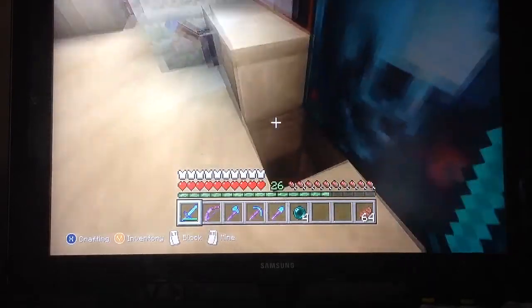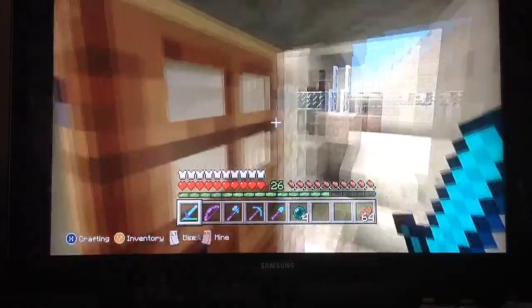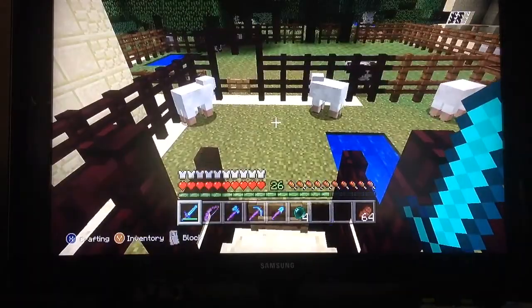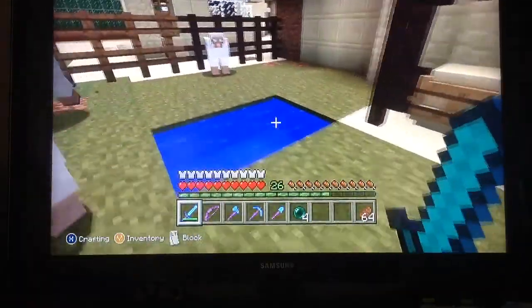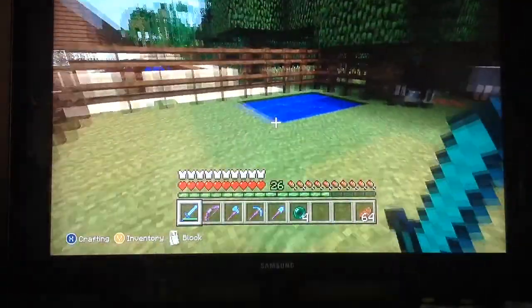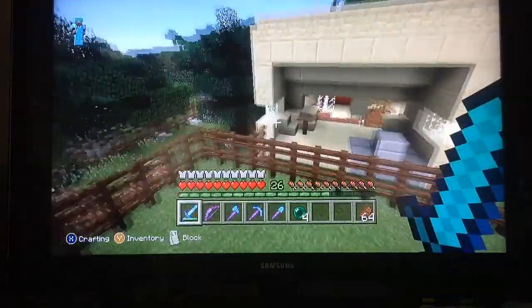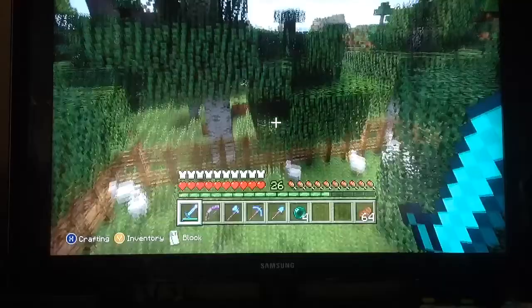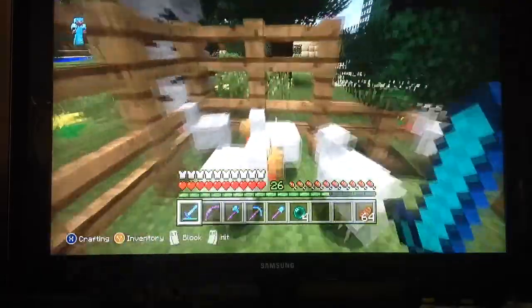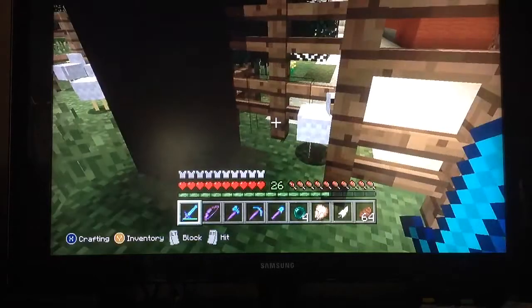Down here, open that up and you go down there — that's where I keep some nether stars. And here's where I keep a couple of my sheep. I keep the horses, sheep, cows, and right over here is my chicken pen where I hold all my chickens. Oh, my chickens died. Poor chicken.